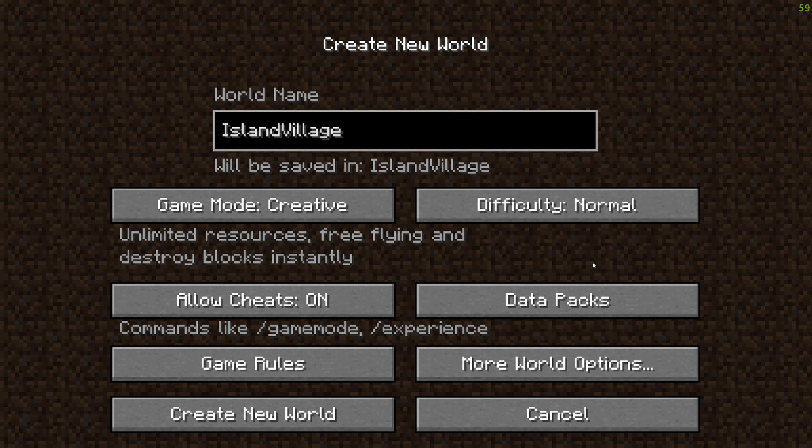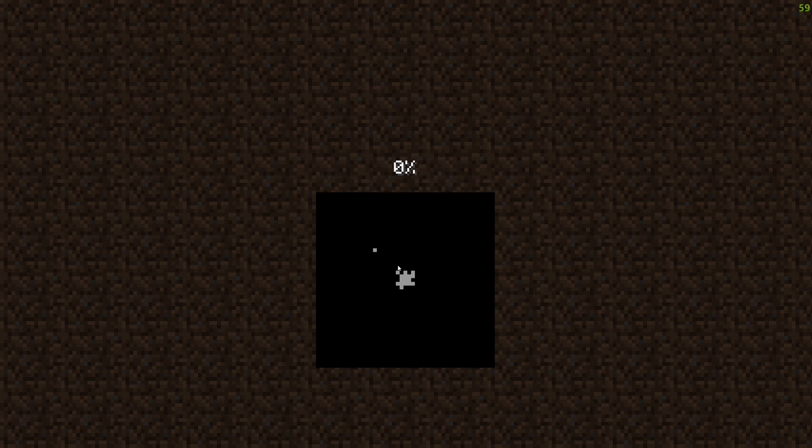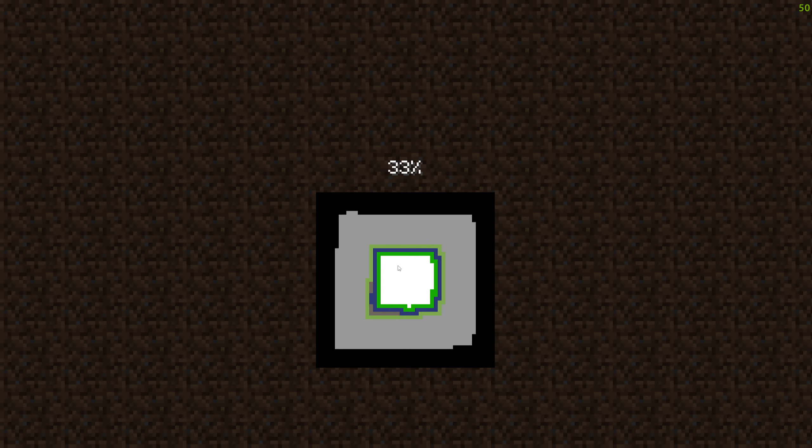Hello YouTube, it's Harafoom here. In this video I'm going to be showing you guys an amazing Minecraft 1.19 seed that gives you an island village as well as a ruined portal at spawn. This is the seed right over here. It's also going to be in the description down below so that you can directly copy paste it, and I'm gonna show you guys where to find the village as well as the ruined portal.